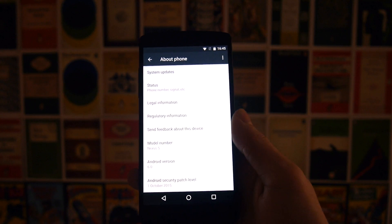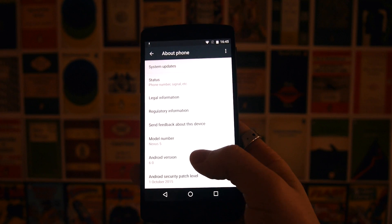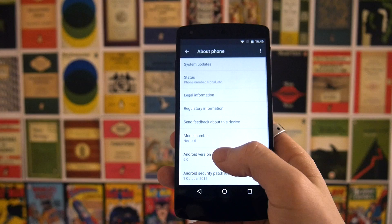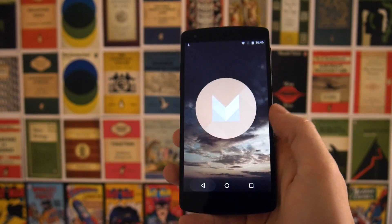What's up guys, this is Steve for Android at Night. I thought I'd do a really quick video showing you guys the new Easter egg in Android version 6.0. This Easter egg now changes color — you can see it's a kind of orange color there.